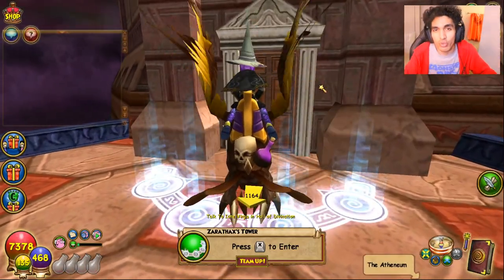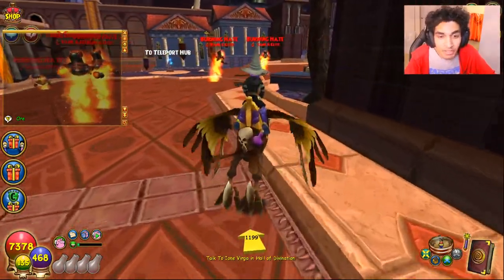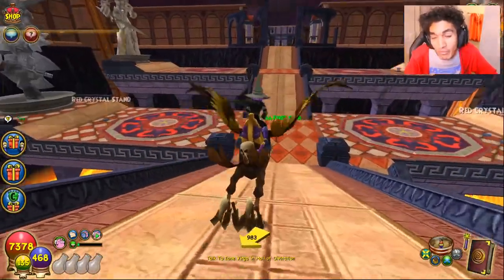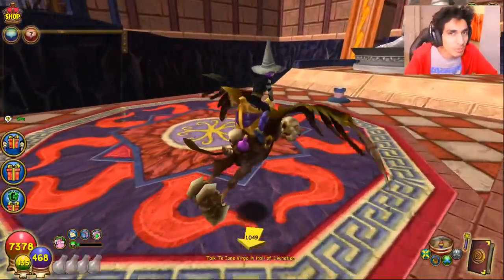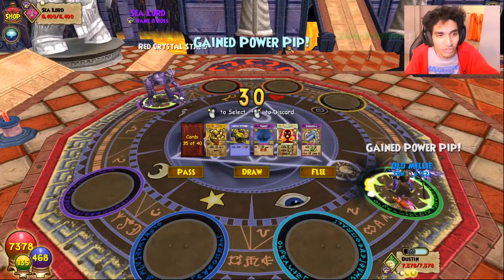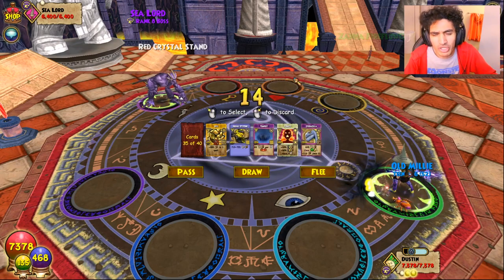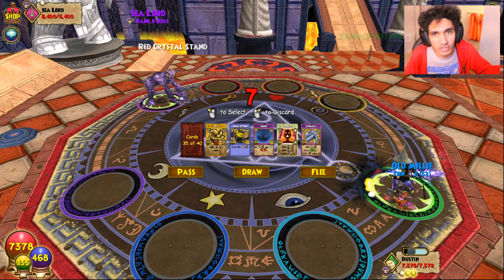If you only need elemental spellments — fire, ice, or storm — the best boss to farm is the Sea Lord, who is in the Plaza of Conquest. Take the teleport stone over, go to the Kraken statue, and as long as you have a small group you can one-shot him. He drops tons of elemental spellments and doesn't have much HP. If you have a storm hitter specifically, I also recommend Boris Blackrock — he's a boss in the Crucible that can be summoned by a crystal and also drops elemental spellments.